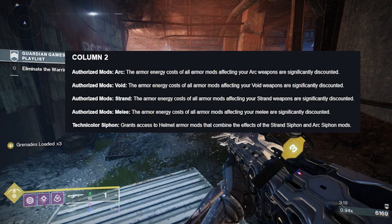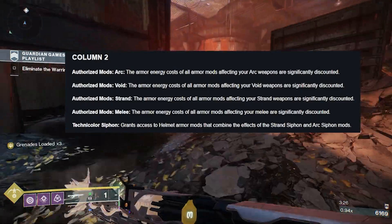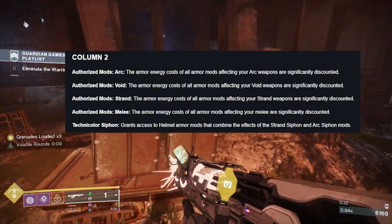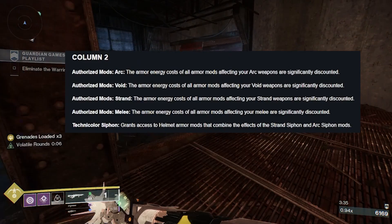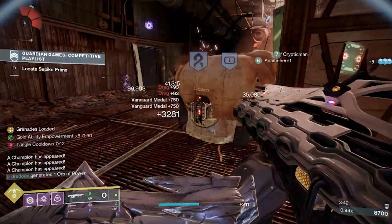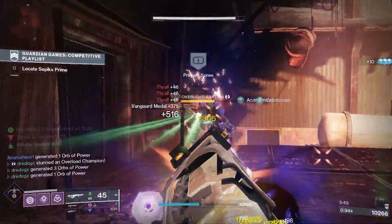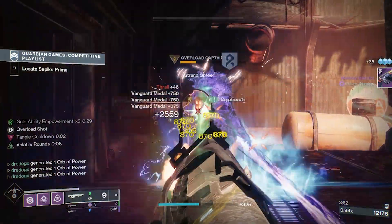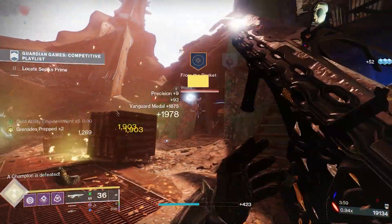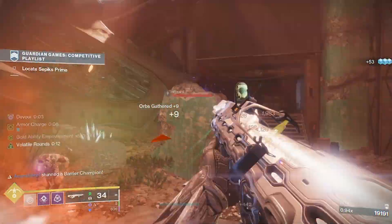Those are reduced down to one cost. It's just a simple move — put your grenade stuff over to melee, and cover the other part if you want. So if you want Heavy Handed as one and you're still using Firepower, that's just going to be three cost now. We also have Technicolor Siphon — another one I'm not super wild about. It makes a singular mod that costs three and covers siphon for Arc and Strand. I don't think that's great because you could just do two perks at one cost each and keep your Heavy Finder and Special Finder instead.